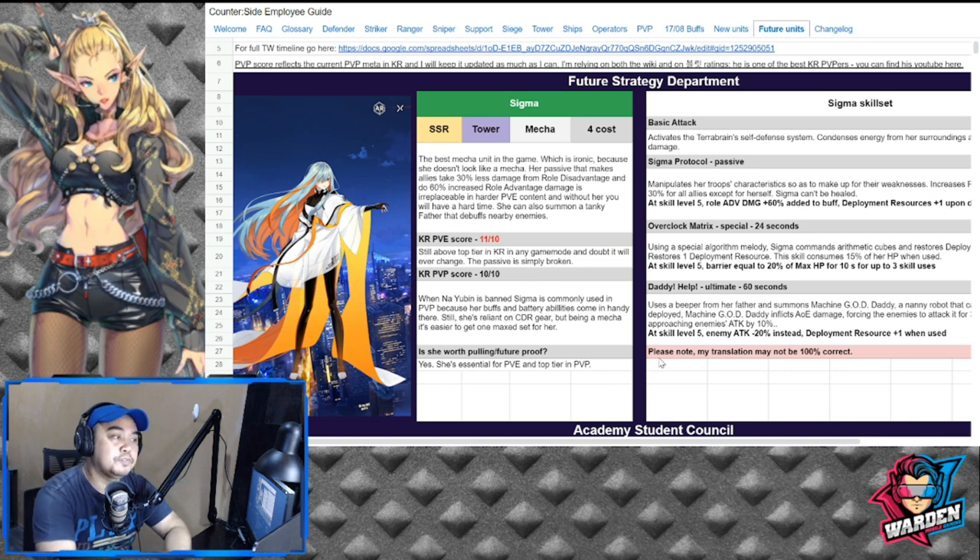For those of you who are actually into mech teams, this is your chance to summon for Sigma. She will most likely drop on August 25 together with the 100th day event. Sigma is an SSR — she is a tower and a mech, and a four-cost deployment. Let's take a look at how she's going to impact your team and your game.